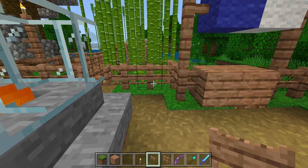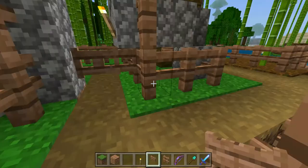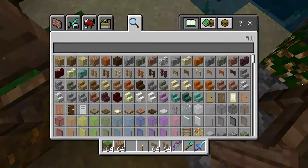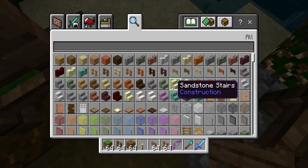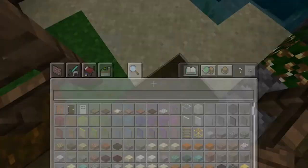Hi guys, we are back on the sixth episode of Minecraft Creative David's World, and today is another building day. We are building the fishing shack that I have been talking about. We're gonna start by clearing it out, and I'm going to use a lot of spruce wood, spruce fence, and spruce slabs.